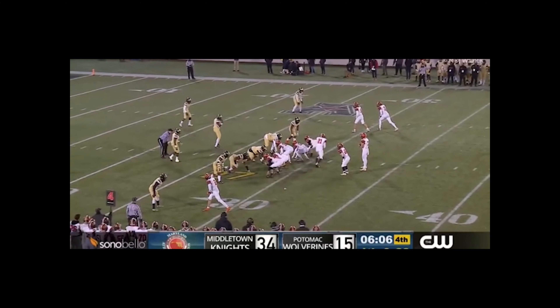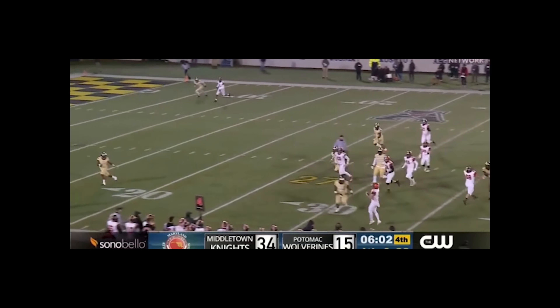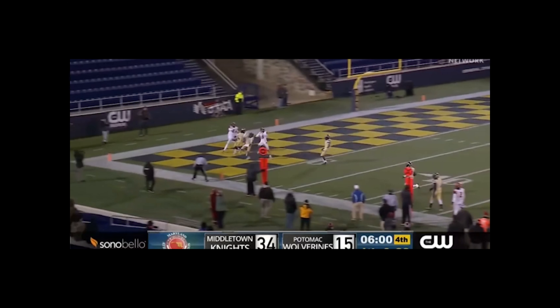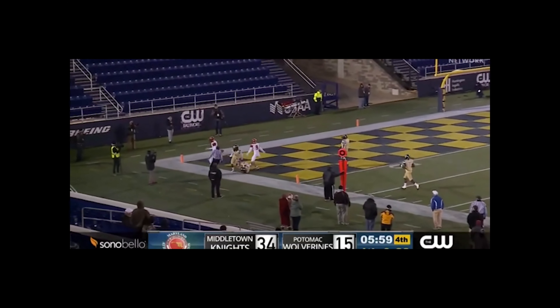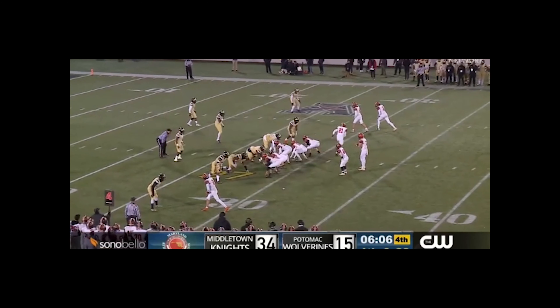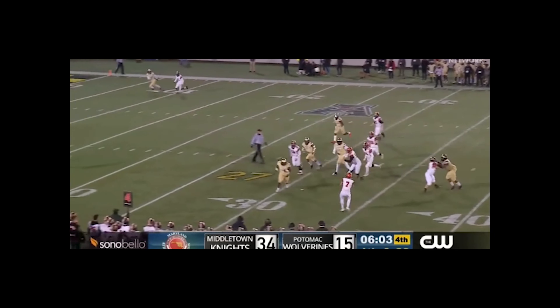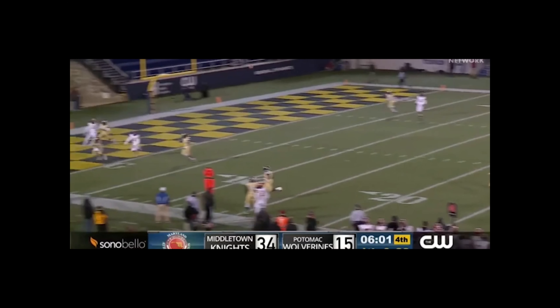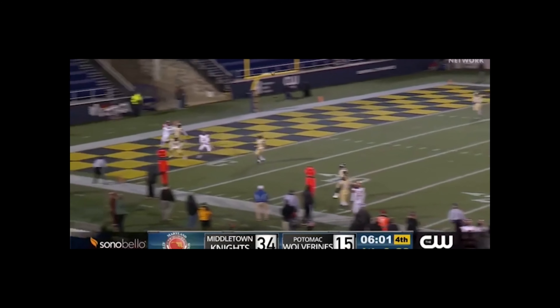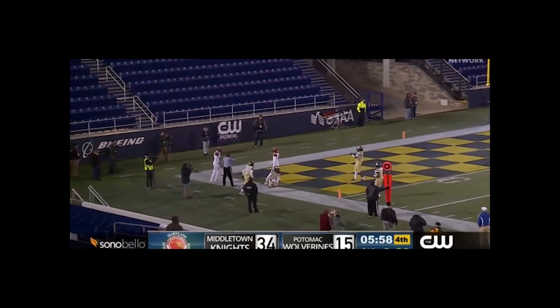This will be the last play we take a look at in this game. Really good mechanics by the deep wing at the bottom of the screen — he's holding the goal line until the last possible second, and then his receiver slips into the end zone and he'll slide to that receiver's depth. Good positioning out in the white. Compare this with the 4A game you'll see a little later on, where officials were giving up the goal line for no reason. But here it's done correctly — he's holding the goal line until it's no longer threatened. Once it's no longer threatened, he slides to his receiver's depth and he's in a good position to make the call. Good mechanics on this play.